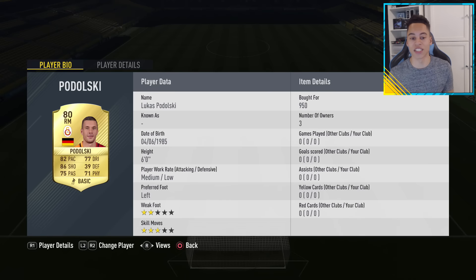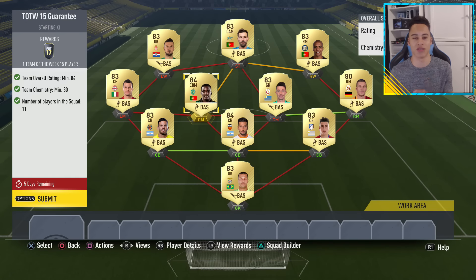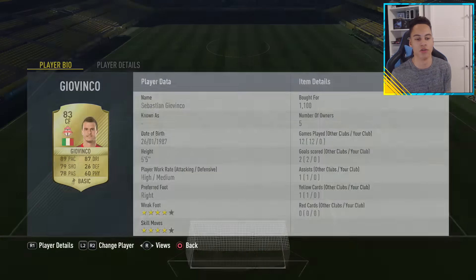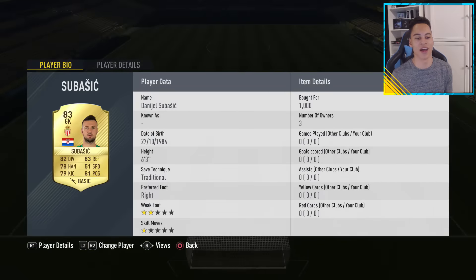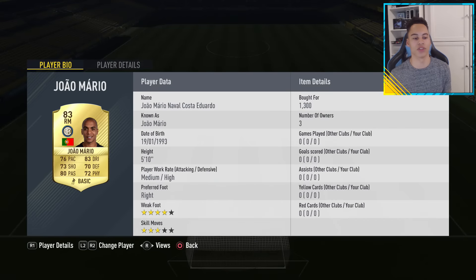You have Garay, Mustachio, Podolsky, Muzela. To get chemistry, just put the players in the formation as shown. You only need 30 chemistry, so you can just fiddle it around and get that chemistry with all these random players. We have Carvalho in the middle, Giavinko, Sebastich, Dani, and on the right, Joao Mario.